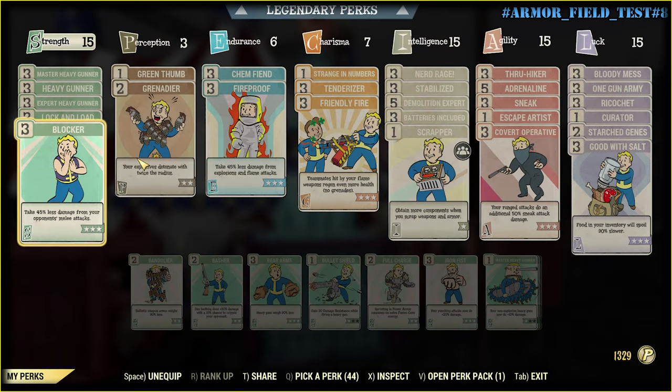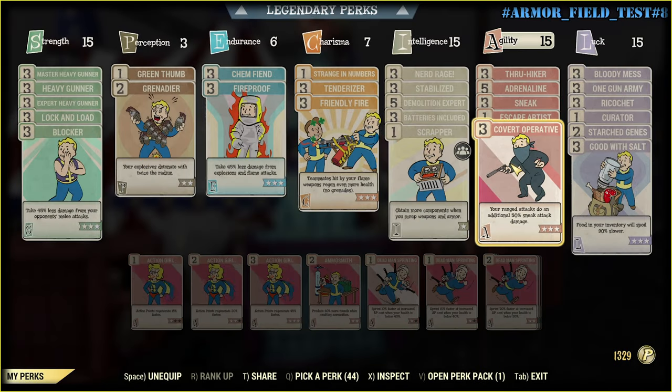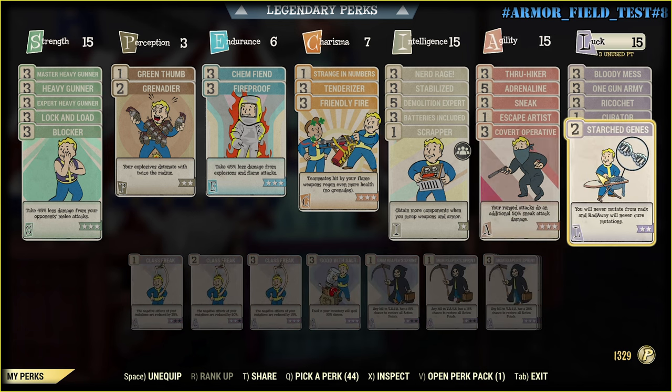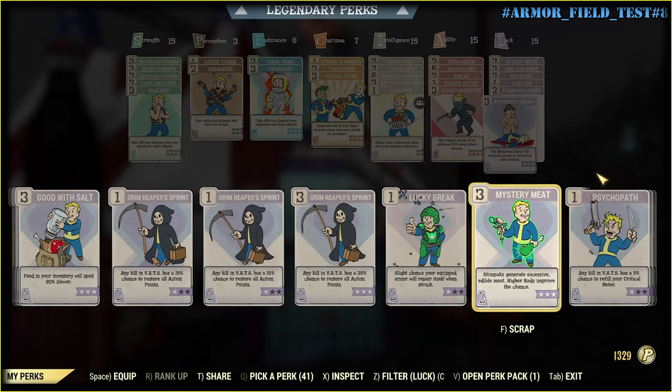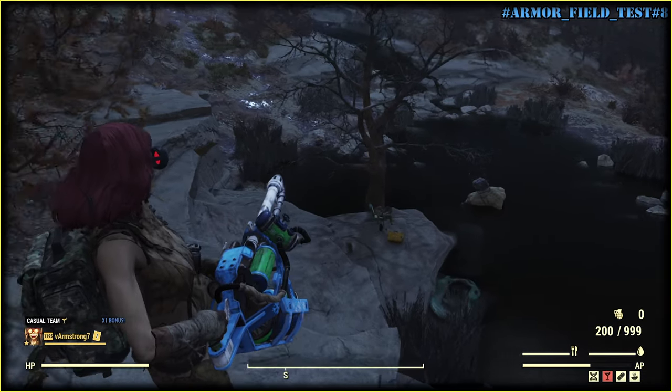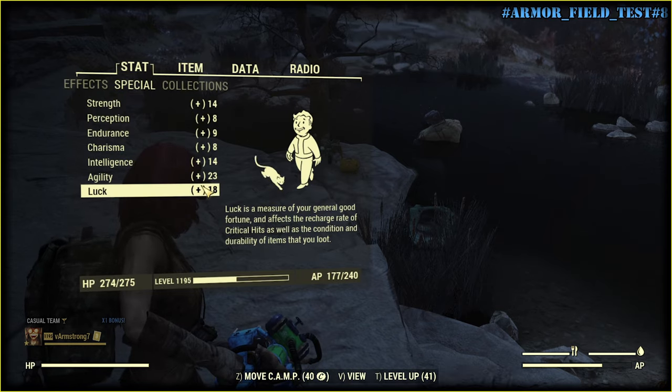Let me show you here. Now I have Covert Operative because I will be super sneaky. Mysterious Stranger — yep. Just in case, I do have 23 agility.